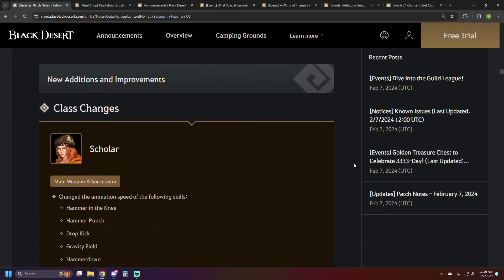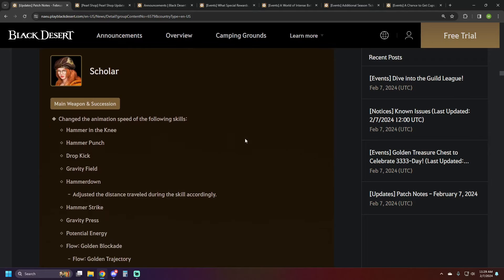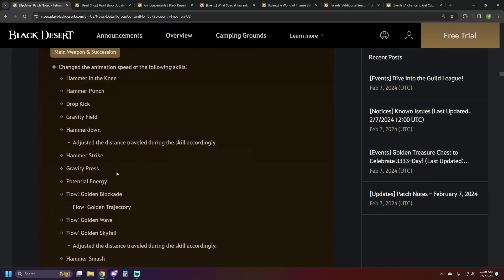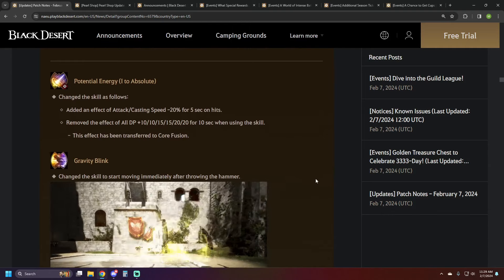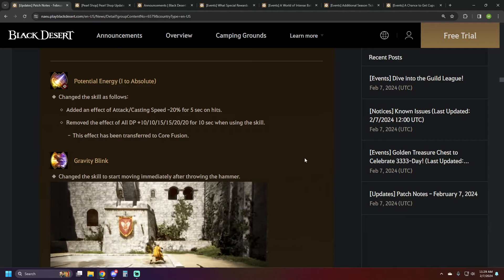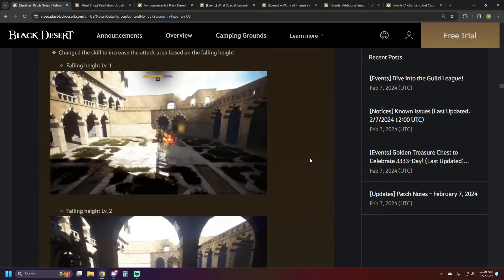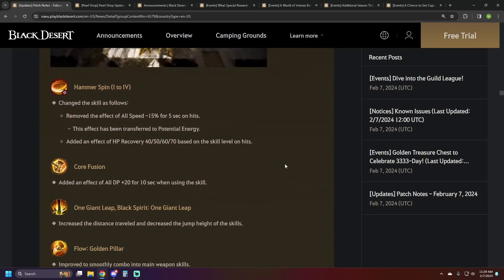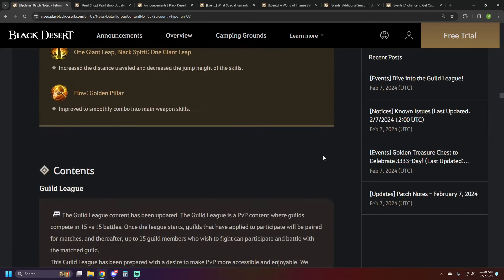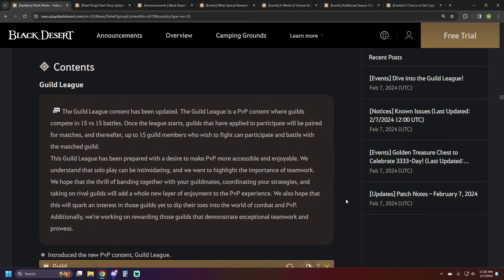That's it for events — let's jump into class changes this week. We only have tweaks to Scholar but they look pretty significant. They changed the animation speed of virtually every skill, as you can see in this very long list. They also changed some self-buffs off certain skills — none were removed overall, just moved. For instance, Potential Energy had its attack/cast speed minus 20 removed, and the DP buff was moved to Core Fusion. The Flow: Golden Thunder skill now has a bigger AoE based on how high you jump, and Hammer Spin picks up some HP recovery.